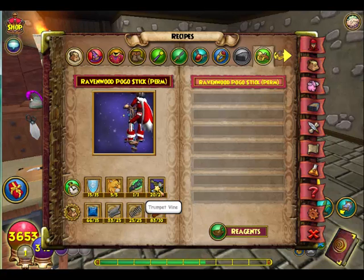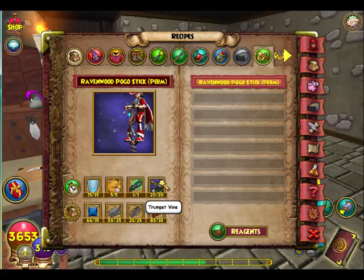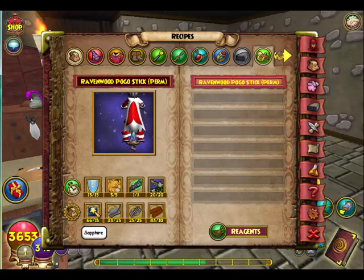The trumpet vines you can get from Harley in Celestia — they cost like 2,750 a piece. You can also get them from the crafter in Celestia, or you can just get them from the bazaar, which is much easier.